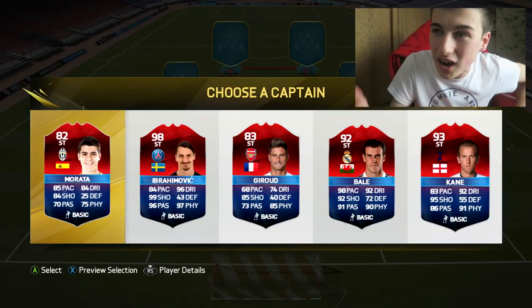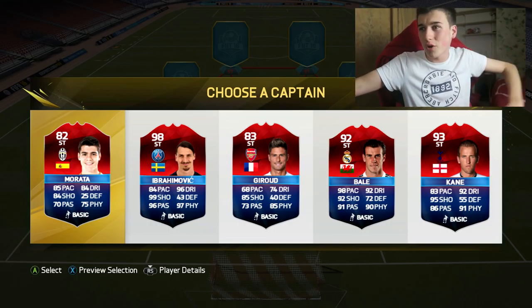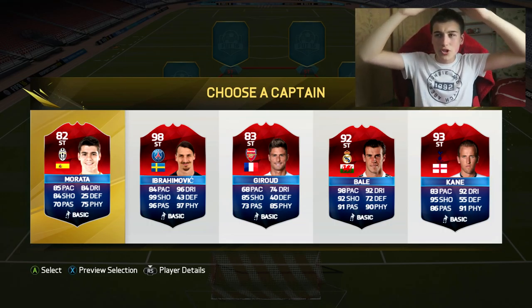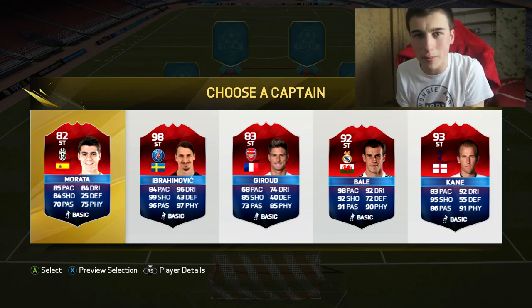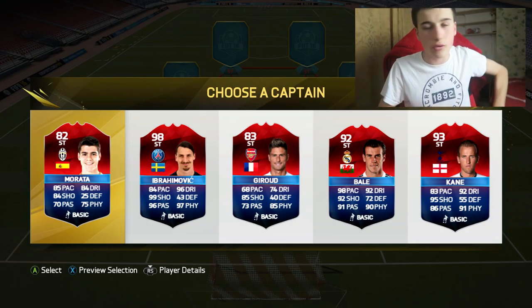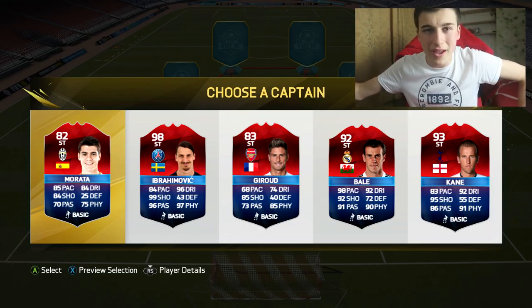This is where it gets tricky — the first striker position. We have Morata, Ibra at 98, Giroud, 92 striker Bale, and 93 Harry Kane. It's going to have to be between Bale or Ibra. Ibra has 99 shooting but wouldn't link with anyone. Bale would link, and hopefully we get Ronaldo in the next striker position. Striker Bale would literally kill every defence, so we're going with Bale.